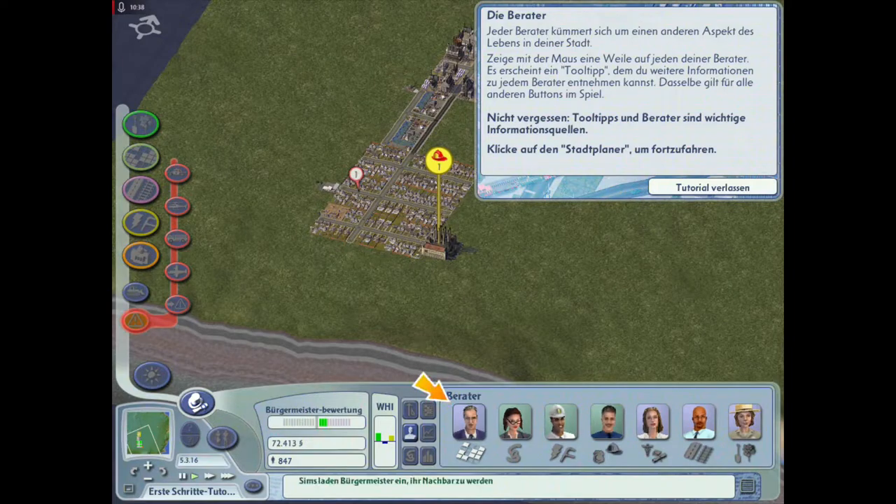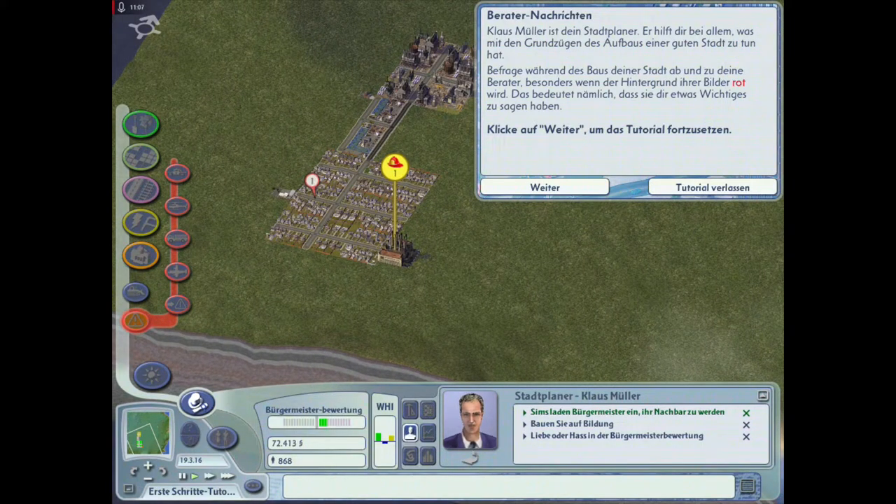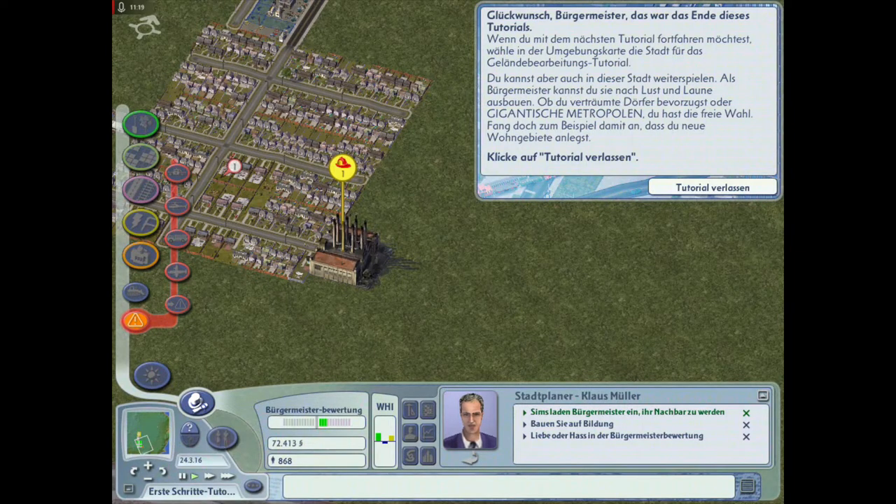Was haben wir hier jetzt? Die Berater. Jeder Berater kümmert sich um einen anderen Aspekt des Lebens in deiner Stadt. Mit der Maus eine Weile auf einen deiner Berater gehen - es erscheint ein Tooltip mit weiteren Informationen. Klaus Müller ist dein Stadtplaner - er hilft dir bei allem, was mit den Grundzügen des Aufbaus einer guten Stadt zu tun hat. Glückwunsch, Bürgermeister - das war das Ende dieses Tutorials!